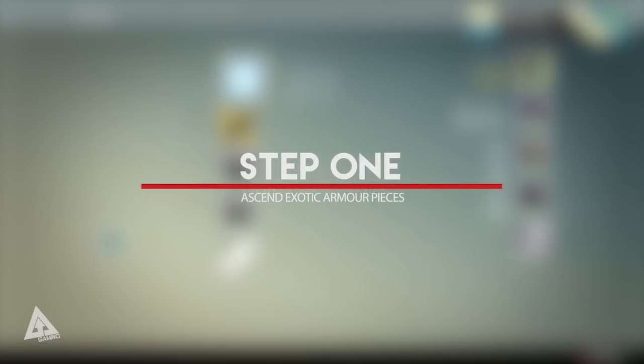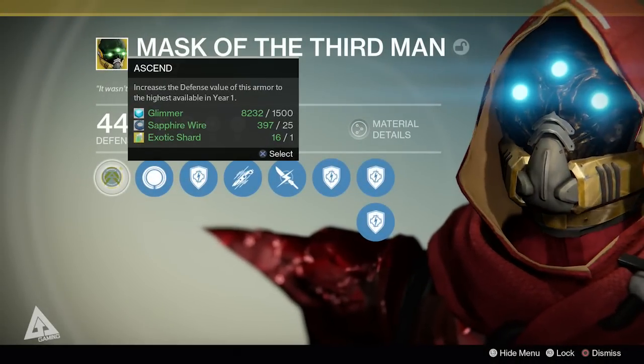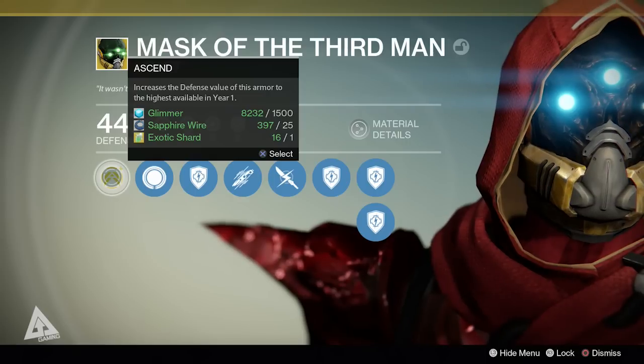The very first thing you're going to want to do on day one is upgrade an exotic piece of armor. In order to upgrade an exotic piece of armor you will need 1500 glimmer, 25 of the character class specific materials — that's plasteel plating for titans, sapphire wire for hunters, and hadronic essence for warlocks — and lastly you will need one exotic shard.